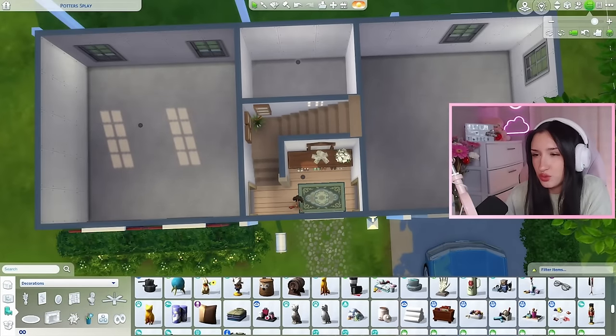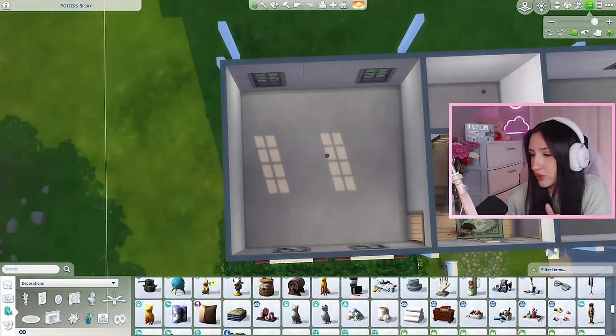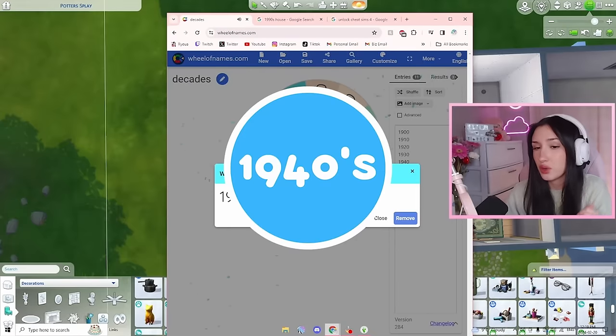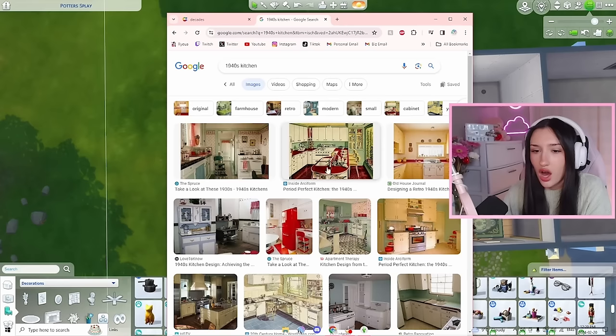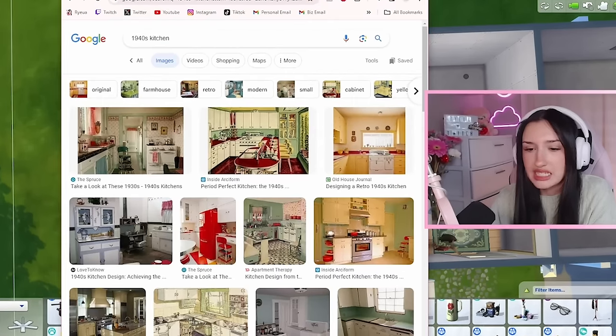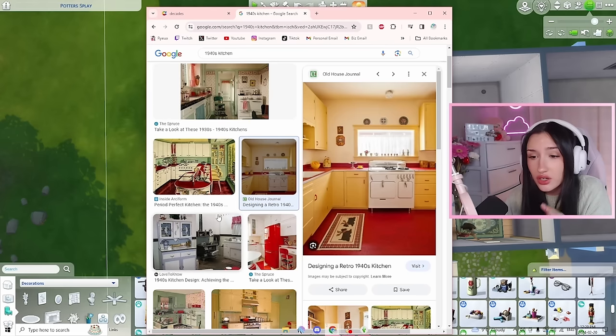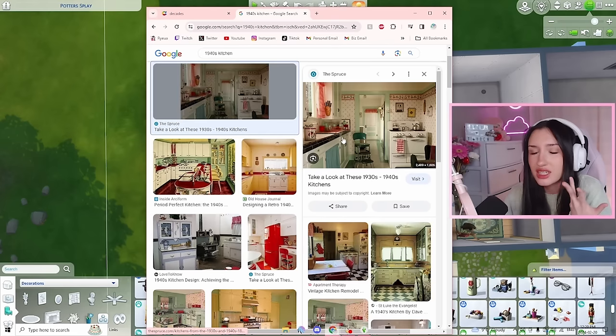Let's move on to the kitchen slash dining room. What are we going to do? The 1940s. I am obsessed. Look at this. This is so stinking cute. Are you kidding me? Look at all the fun color. This is the best case scenario. I don't know how well we're going to be able to execute it in The Sims 4, but I am going to try my hardest.